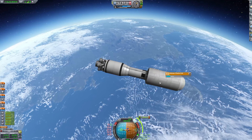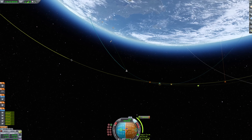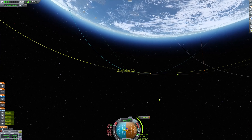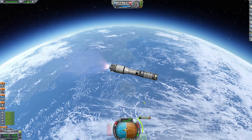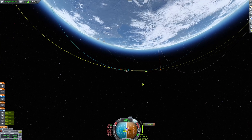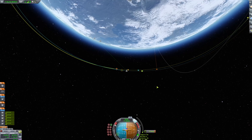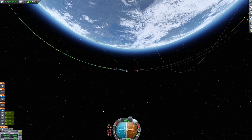We're out of the atmosphere now, so we can go ahead and dump our fairing — no need for that. We'll slowly drift up; we've got a minute before our burn. I usually like to click the trajectory and fast-forward that way, but you can also use the comma and period buttons to do the same thing. Starting our burn for 25 seconds — there we go.